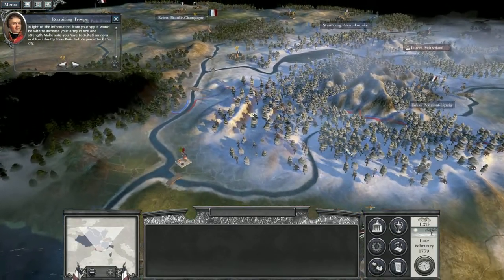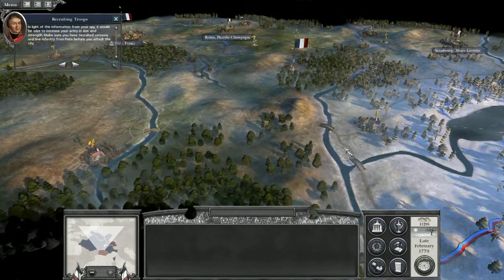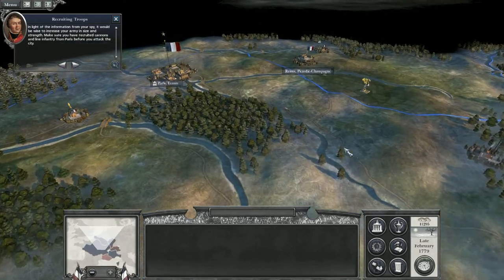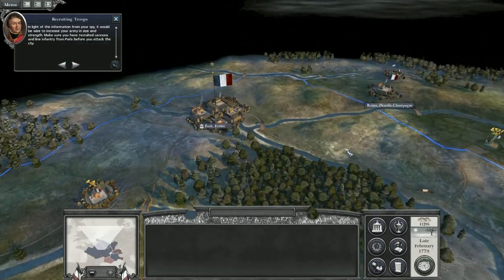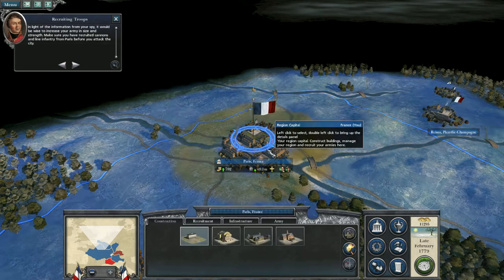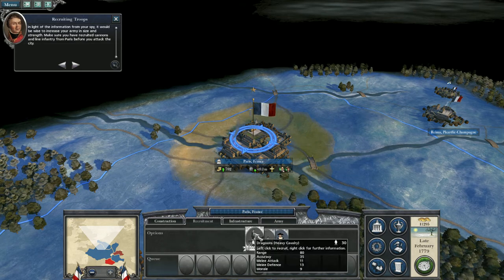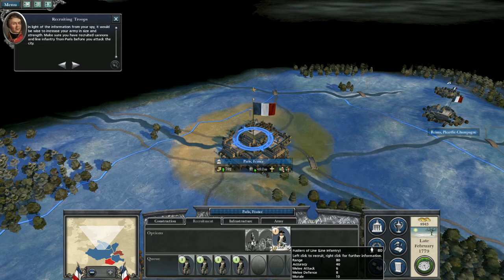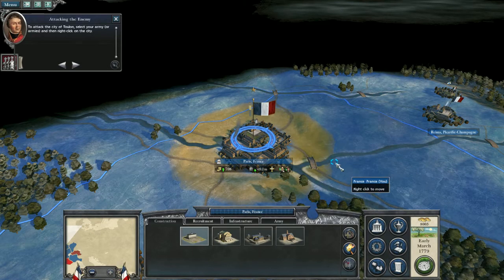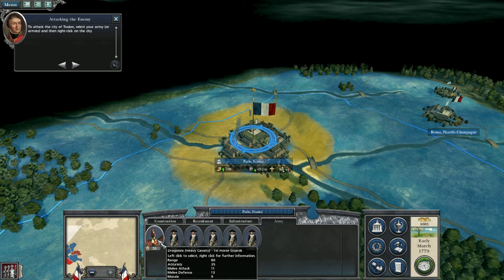Tasks available from the next turn include assassinations and sabotaging enemy buildings. In light of the information from your spy, it would be wise to increase your army in size and strength. Make sure you have recruited cannons and line infantry from Paris before you attack the city.